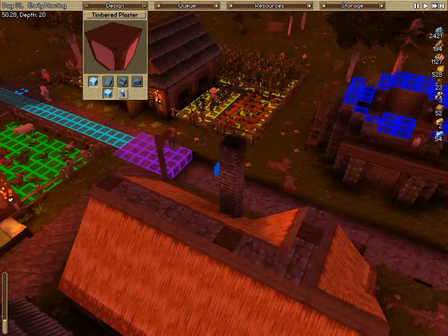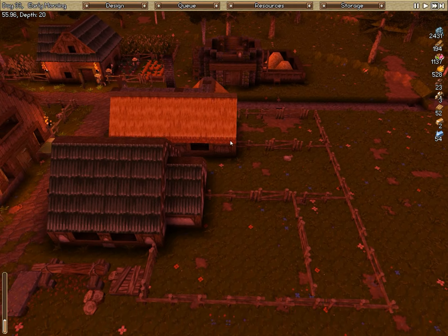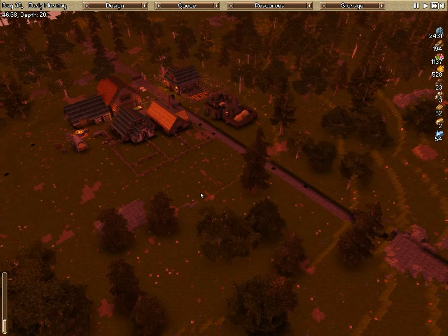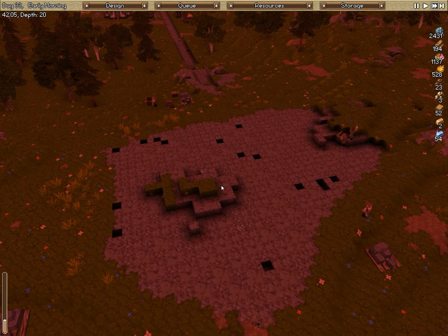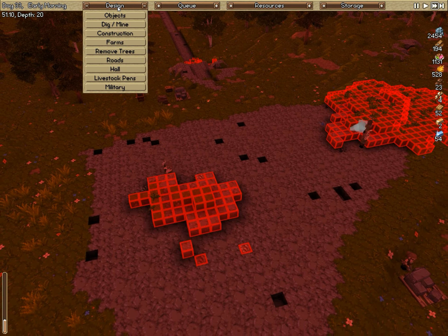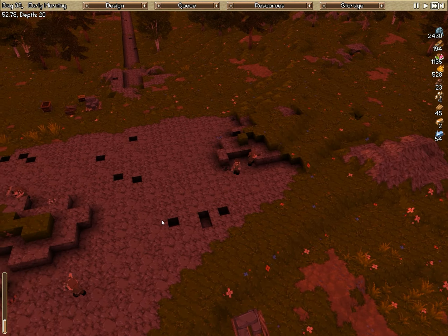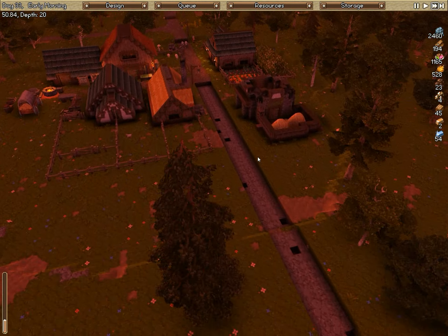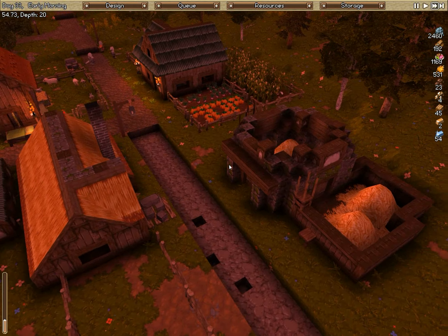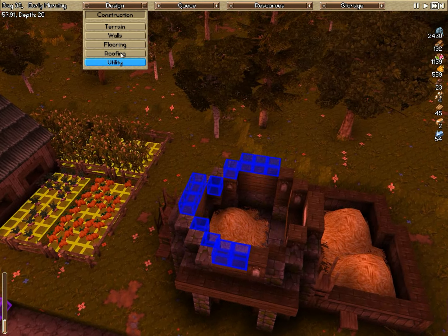It just requires a little bit of extra stone to actually make the plaster, but I have so much of it at the moment it's not really an issue. As you can see, our wonderful flattening project is pretty much taking shape — it'll probably be completed by the end of this episode if we keep at a good pace, and I think we'll be able to do that fairly efficiently.